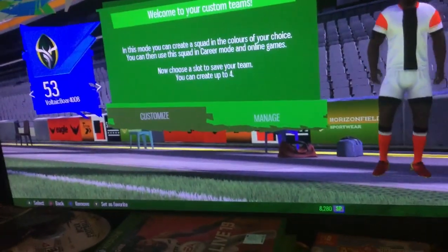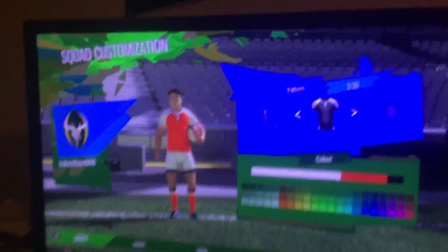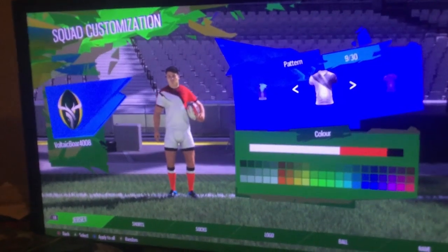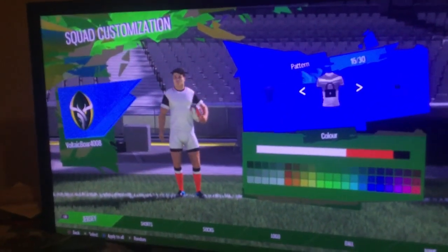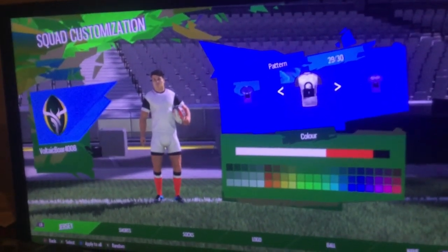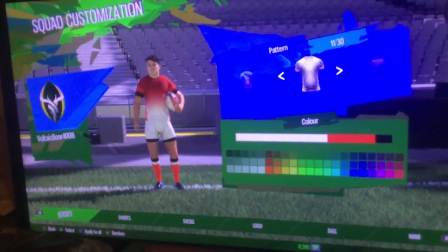But what I forgot to show — you could create your team in this area, which I probably should have paid attention to. So here we go. Jersey — with the pattern here — oh, we got designs, different designs here. Let's see. And the rest of these are blocked, so I have to unlock some of these. I think I saw one with a solid gradient that I like.